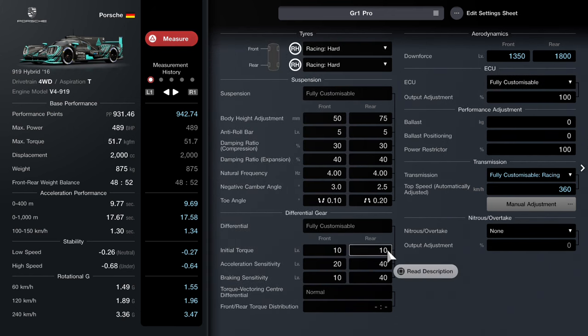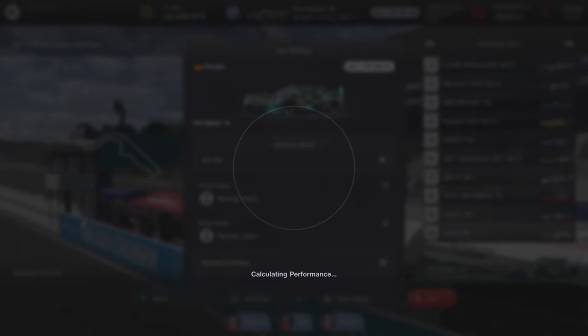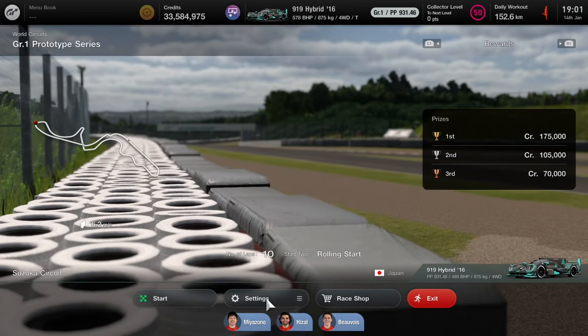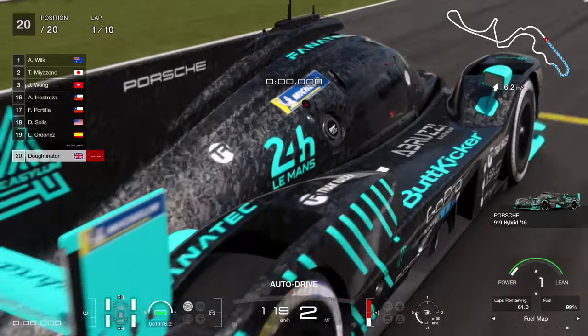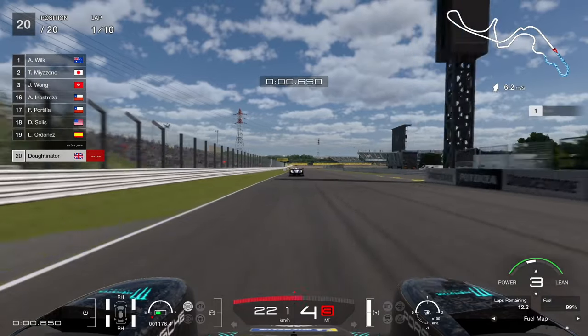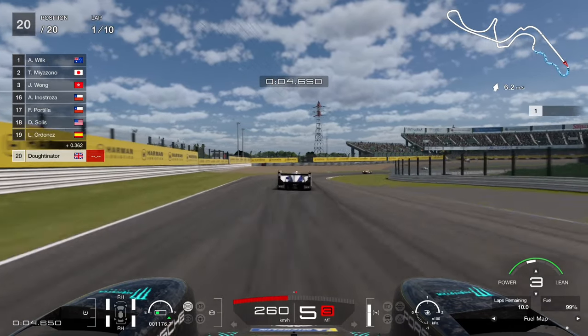That should be good enough. Calculation-wise, we're under the 950pp limit, so that's good — there's a little bit of headroom so you can tune it further if you want. We can only use the racing hard tyres because anything else will take us over the limit. The original recommended strategy was a no-stop strategy, so we're going to put out fuel map 3 to make sure we've got enough fuel to make the full 10 laps.